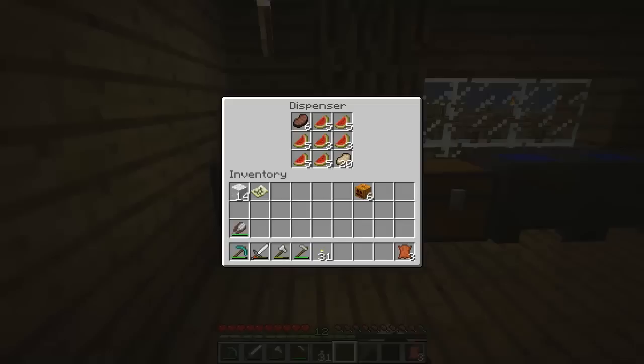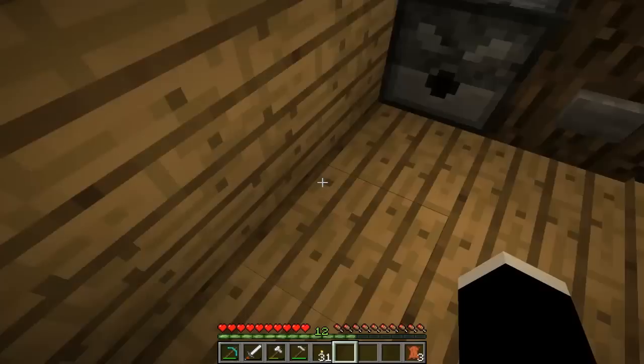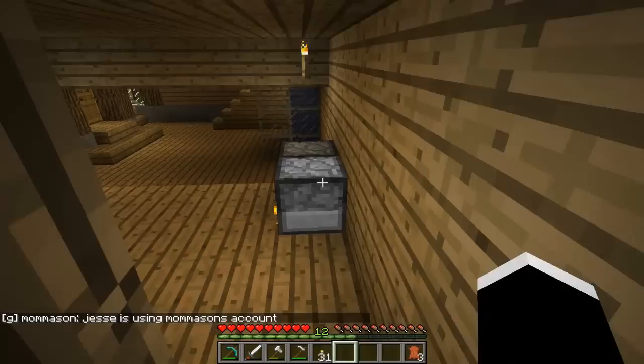Yes, I got watermelon! So that's how my refrigerator slash dispenser works. I got this idea from Jesse, so thank you very much Jesse. He had it set up so an iron door is in front of it — you hit the button, an iron door opens up, it shoots some food out at you, and then the iron door closes.